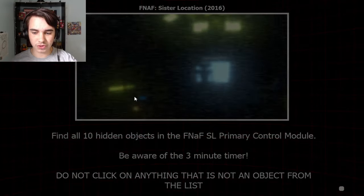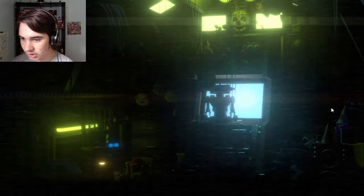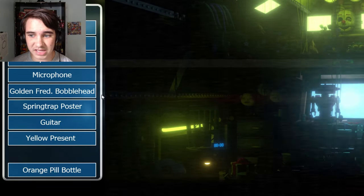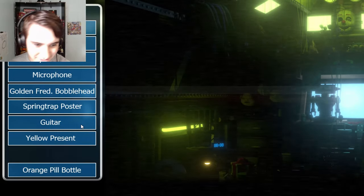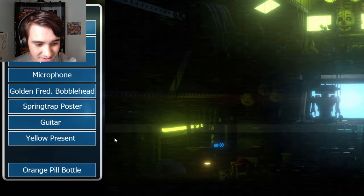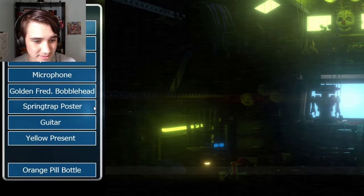So now we're in the primary control module of Sister Location. What do we have to find now? Pizza, green — oh man, everything is so dark. How am I... oh, you've got to be kidding me. Oh, I see the toy phone. You've got to be kidding me. What is that? Do I need a yellow can? No, I don't. I do need... everything is so dark. I need to find a Golden Freddy Bobblehead. I don't think that's it. Oh my God, this is awful.